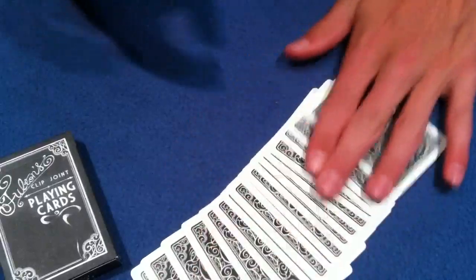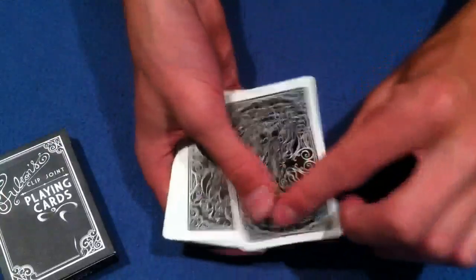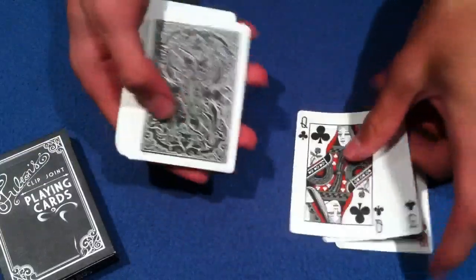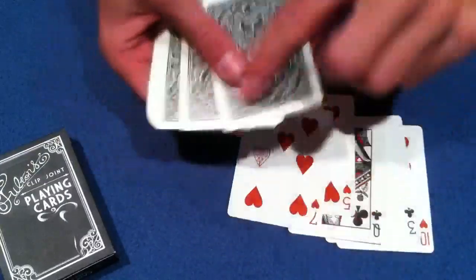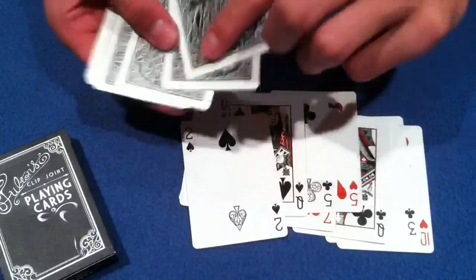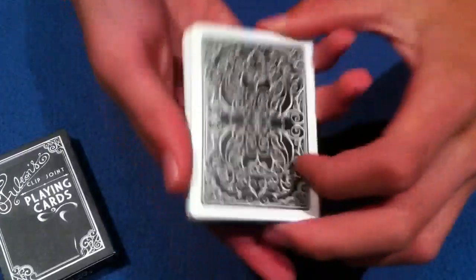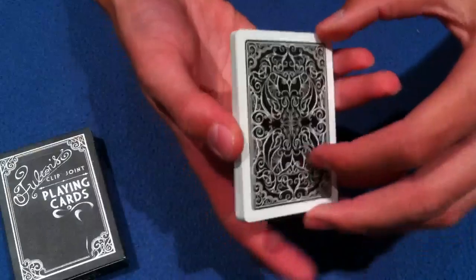Let's recap on this setup. Right now you should have 17 cards out. The top card is going to be one red card, and then you're going to start the whole black, red, black, red, black, red alternation all the way through. Double check — make sure you only have 17 cards. Once you've done that, you're ready to go, you're ready to begin.